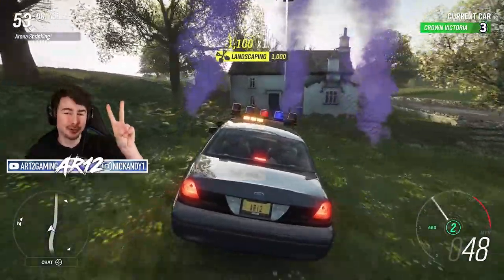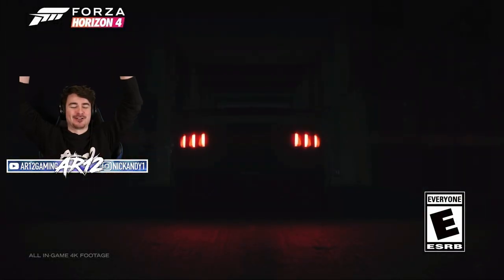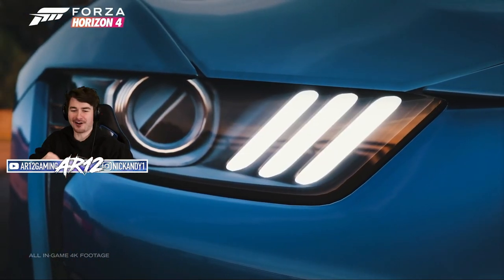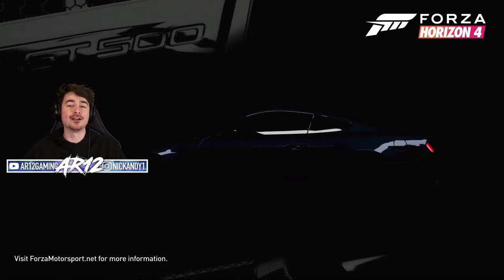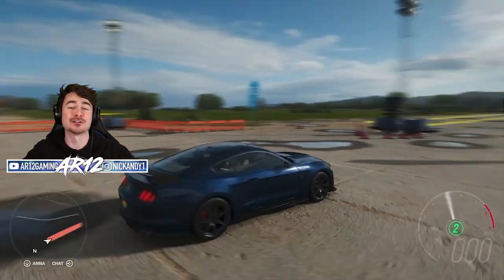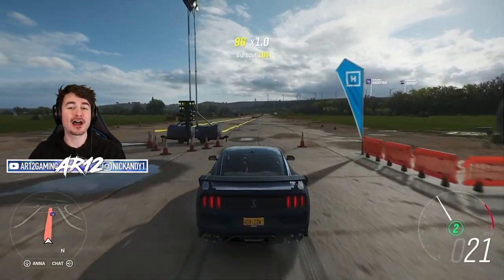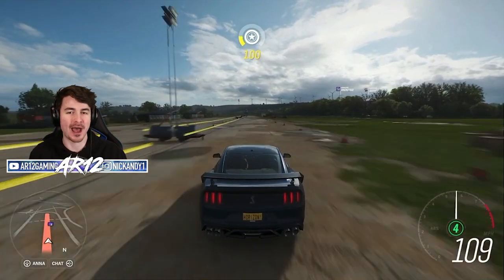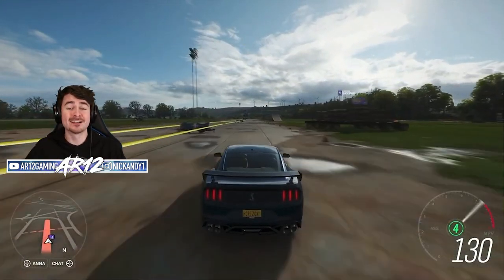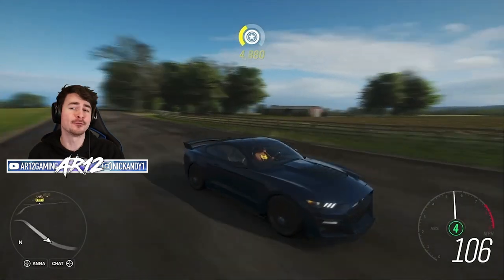Let's start with the two that you can unlock in the festival playlist. First up is the Shelby GT500! It's finally here! For those of you who don't know, I own a Shelby GT350, so having this thing in the game is so cool. You can unlock it by completing an event in the summer, so it should take you all of 10 minutes. The Shelby GT500 is the most powerful Mustang ever, with 760 horsepower. It has a big rear wing on the back so it can go around corners as fast as possible. It should be a super cool car to have in Forza Horizon 4.